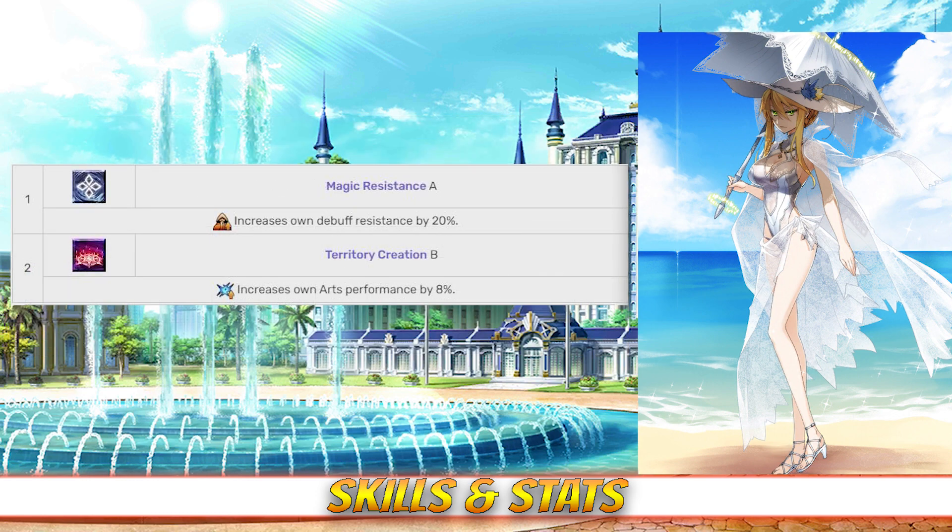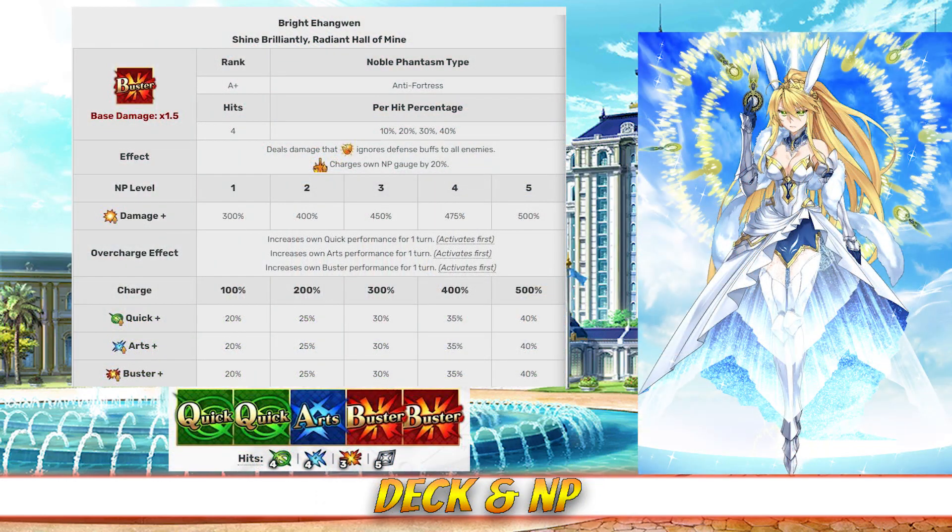As for her passives, Artoria has Magic Resistance Rank A, which increases her Debuff Resist by 20%, and Territory Creation Rank B, which increases her Arts Card Effectiveness by 8%. Artoria has a Quick Buster deck with Quick Quick Arts Buster Buster, and a Buster Noble Phantasm. Her Noble Phantasm is Bright Enguin — an AoE buster attack that deals defense-ignoring damage to all enemies, with between a 300 and 500% damage modifier depending on level. It also charges Artoria's NP gauge by 20%, and increases her Quick, Arts, and Buster Card effectiveness between 20 and 40% for 1 turn, depending on overcharge.